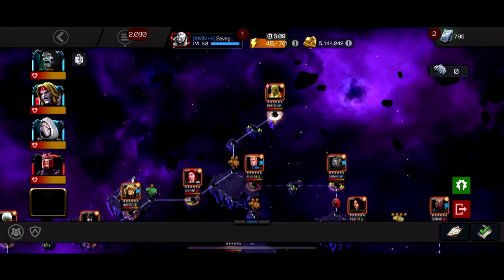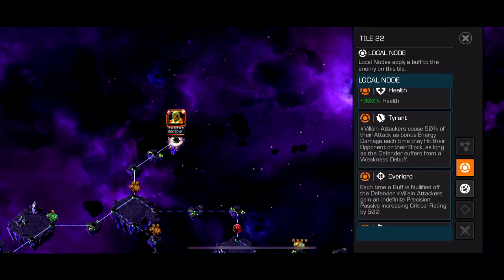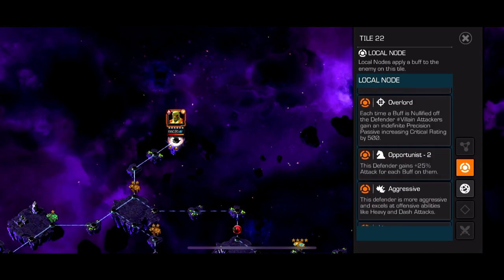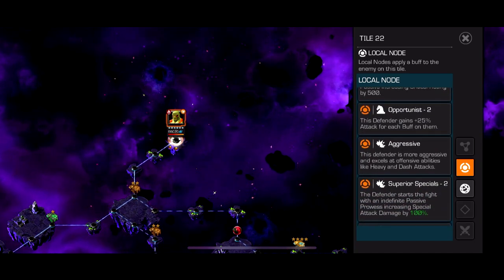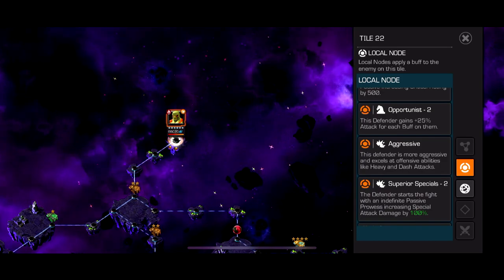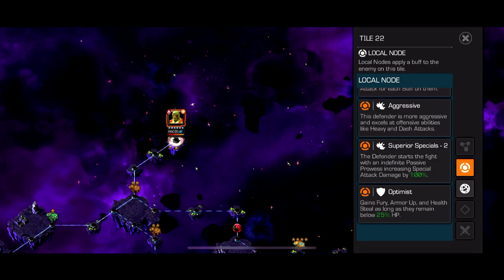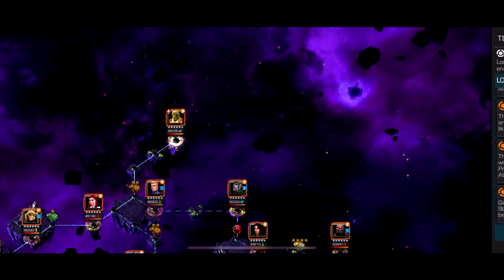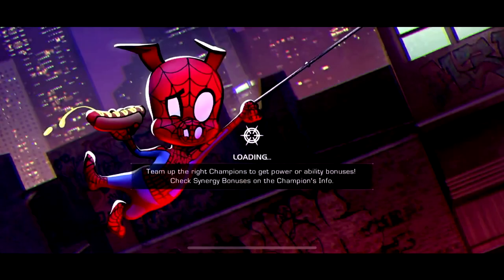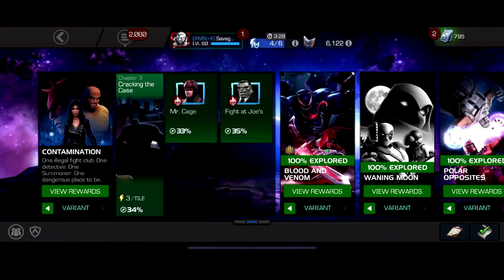Just choose for yourself — the third path is probably easier overall with a Symbiote Supreme or Doom. Then you get to this boss and he literally just has the Weakness debuff thing which is kind of useless, nullify a buff gets you more crit rating, a tiny bit more attack for each buff on them, Aggressive, Indefinite Prowess, and Optimist — none of it is a big deal. This Drax is literally just cheese — you can use literally anyone and that fight would be easy. Probably one of the easiest quests and easiest bosses.